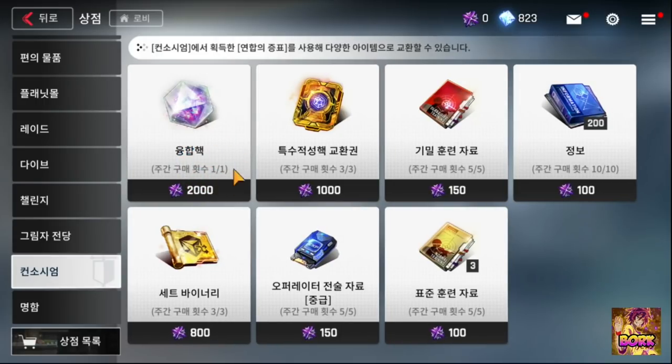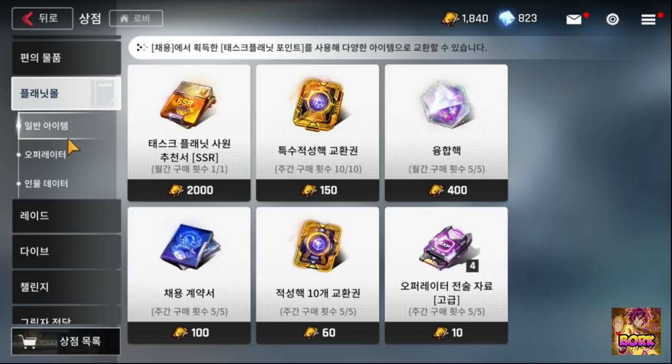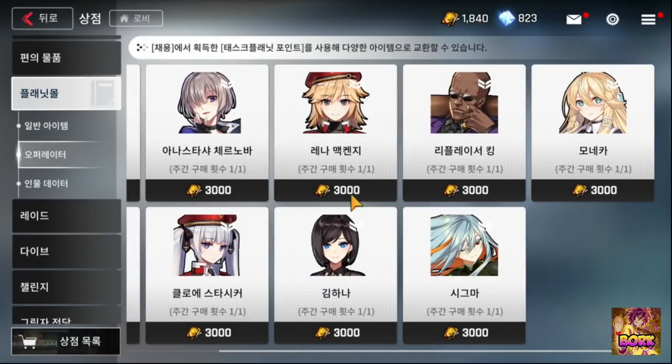The fusion cores in consortium are likely weekly as well, based on the same symbols — so buy these weekly; it's going to be very nice. The most important part is going to be this planet shop right here. When you jump here, this is going to be the operator section — you should definitely save for them.